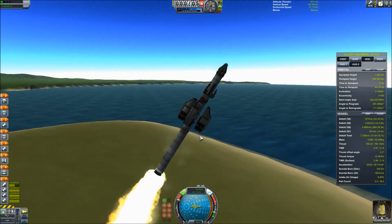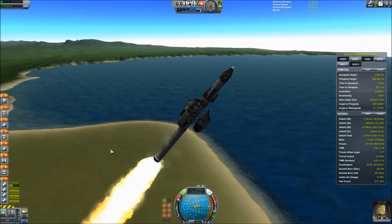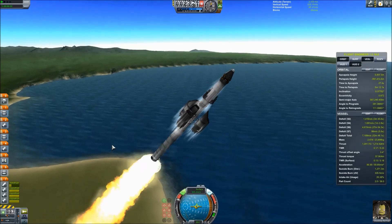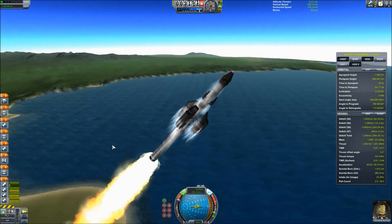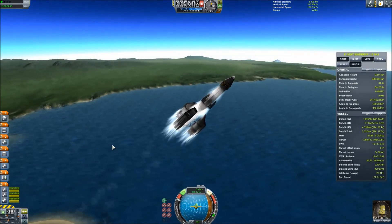The turbojets are throttled up so that while the solid rocket booster is doing its thing, they can spool up, and the solid rocket booster gets them up to speed where they work properly. Once it runs out of fuel, we're going to detach and fly the entire rest of the way out of the atmosphere on turbojets alone.